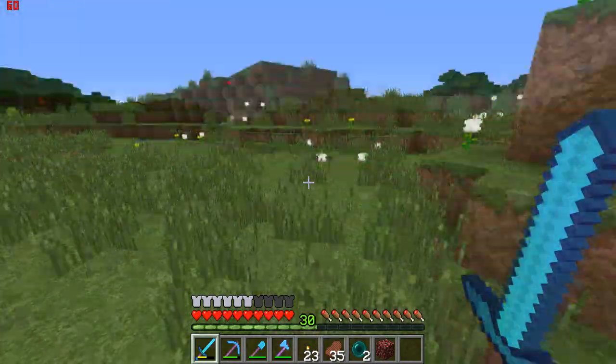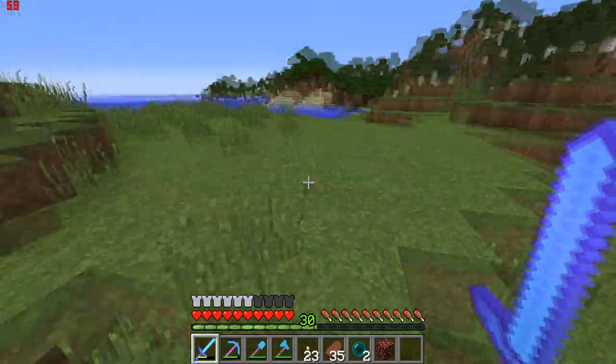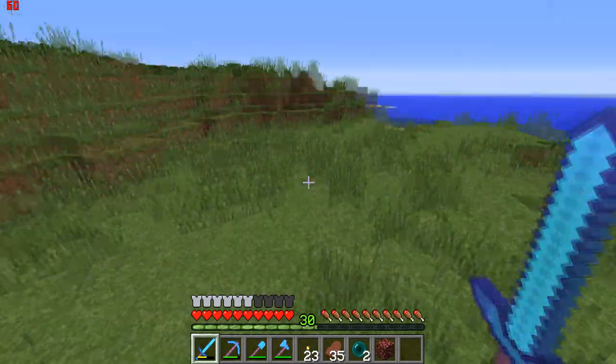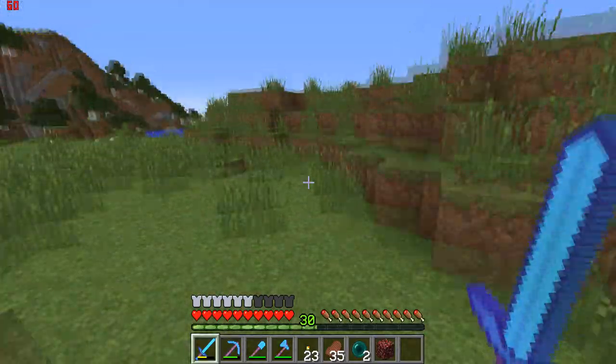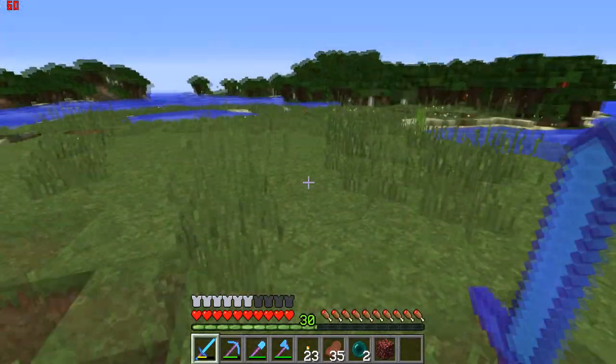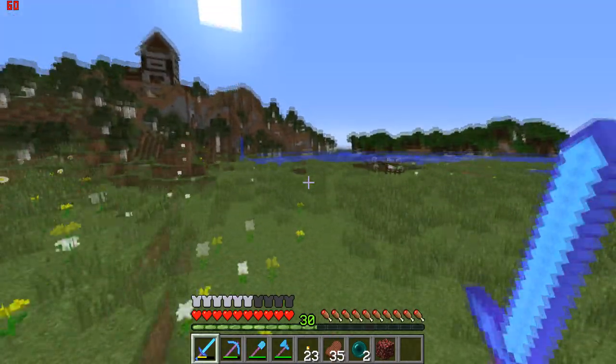What we're going to do in this episode is start our little island project — the main project. I've been thinking of what to do, and we're going to build a small hobbit village. I think it's going to be really fun. It basically allows us to work on a different one each episode and have a little social farm for every single villager.